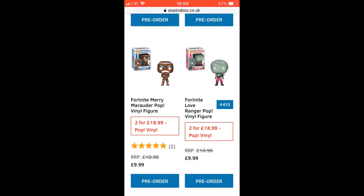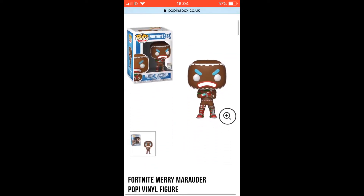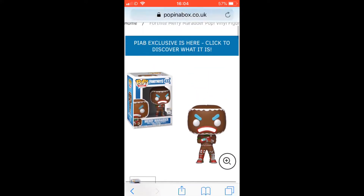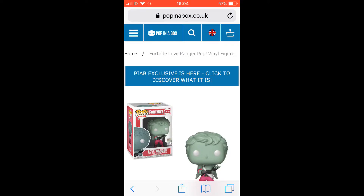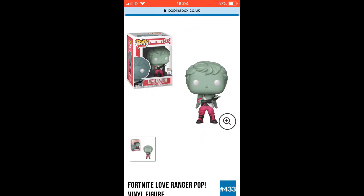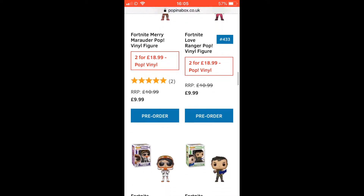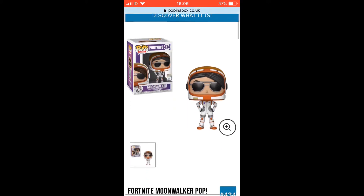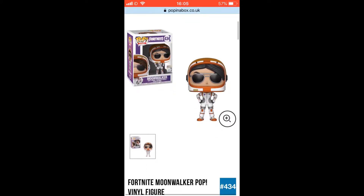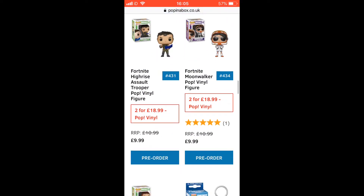Next up is the Merry Marauder — the Gingerbread Man that Less Beam uses — and I also really like this pop. Next is the Love Ranger. I think this pop is really good and I like the colours. Next up is the Moonwalker. I really like the sunglasses and the colours, and I think it fits the main character perfectly.